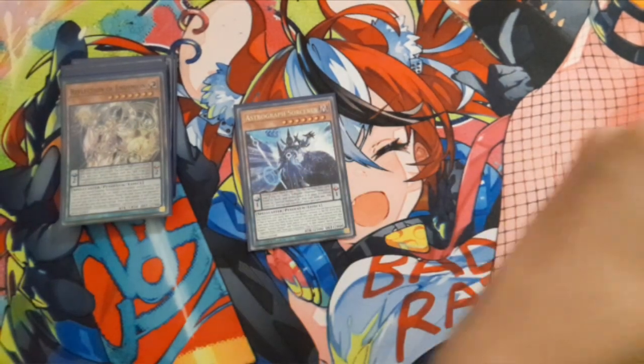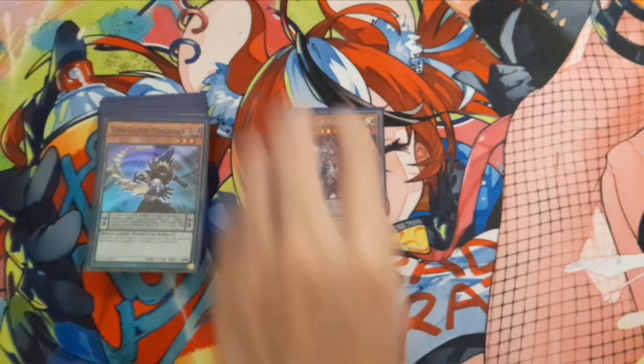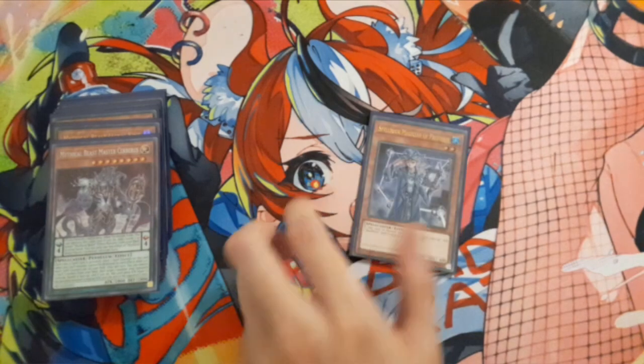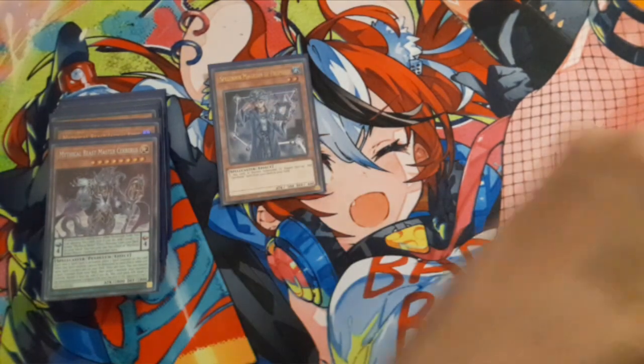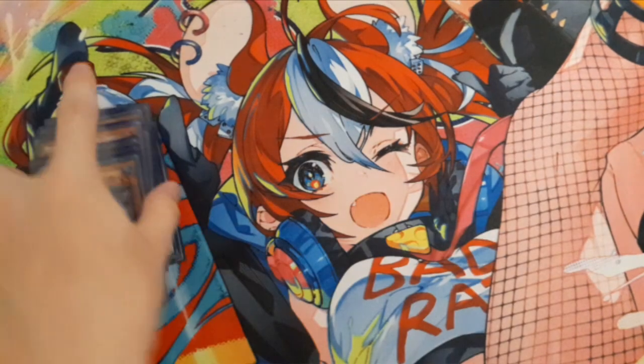That's basically it for the Endemian cards. Quickly going through the other ones: one Ash, triple Chronograph with one Time Gazer. Continuing on, I played one Master Serbus and two Jackal King. I'm playing the blue ball engine and the Soul stuff. That's basically it for the monsters.